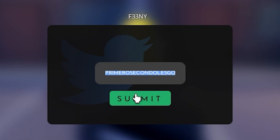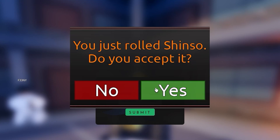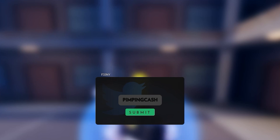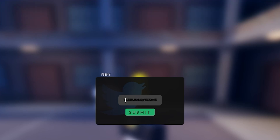The next awesome code is 'shinso please,' which gives a free secondary role. Redeeming this code for a free secondary role right now — press the submit button. The following code is 'ping cache,' which gives a bunch of free cache. Press the submit button — code redeemed.